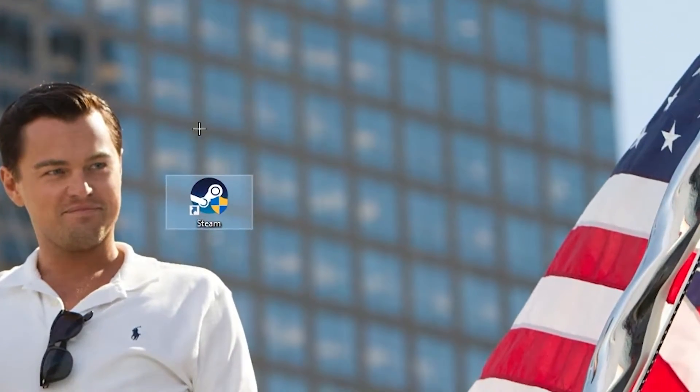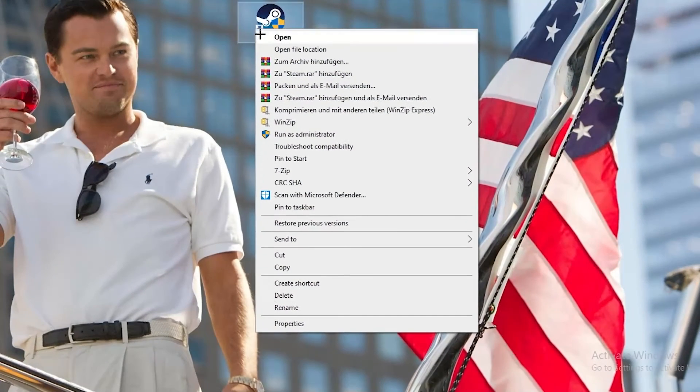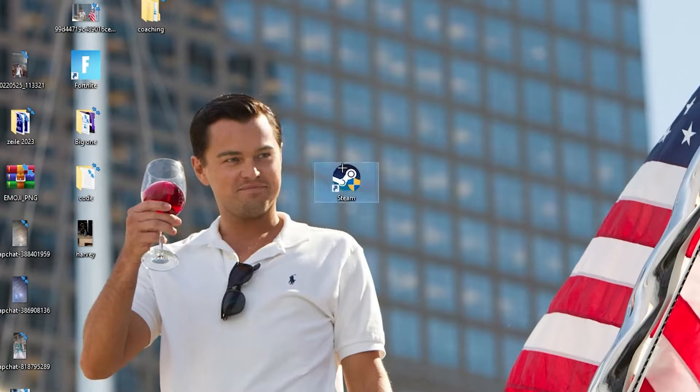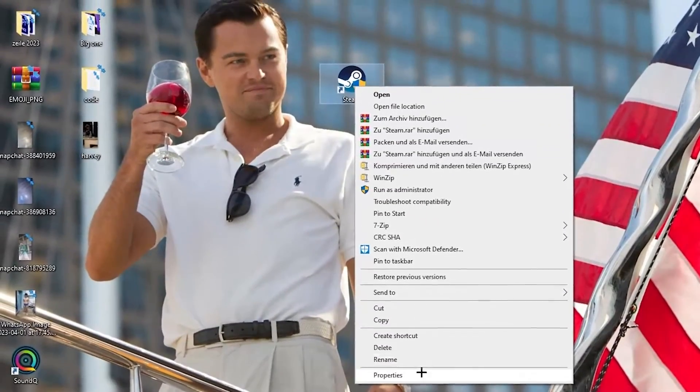Right-click the launcher shortcut and click 'Run as administrator'. This will cause your launcher to pop up and launch your game through the launcher — this will probably fix your issue. If this doesn't work, right-click the shortcut again and go down to the very bottom where it says Properties.